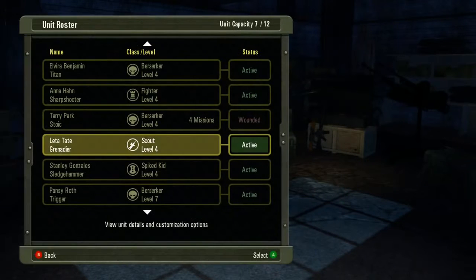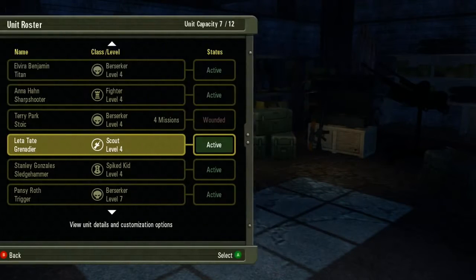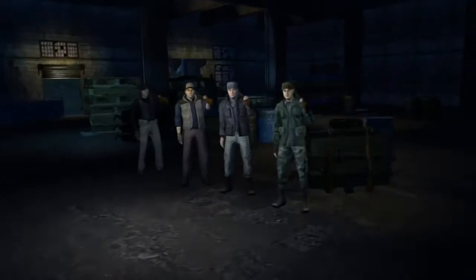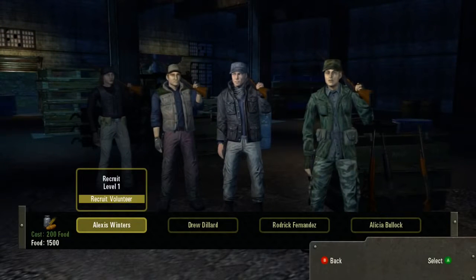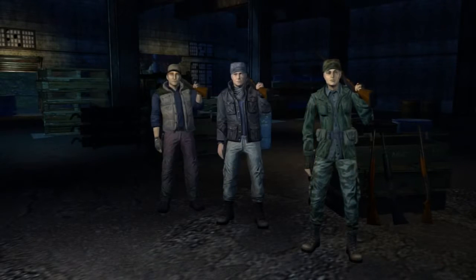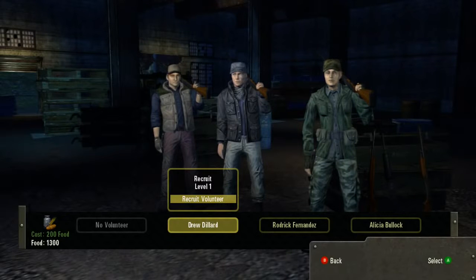We can also recruit units — these are the new recruits, the up-and-comers that want to be a part of this game. You can choose to get those guys trained for a food expense, and you'll be able to use them after a full mission of training.